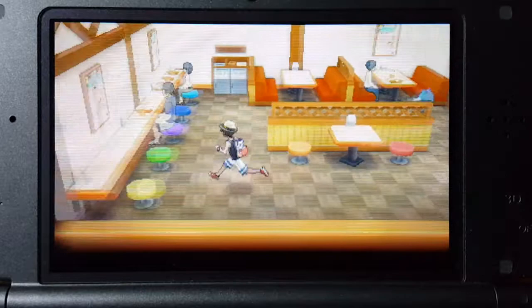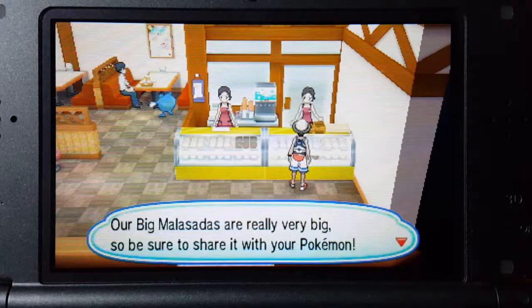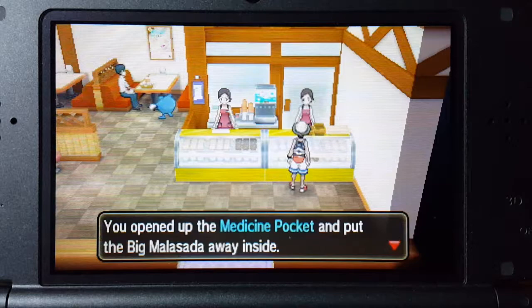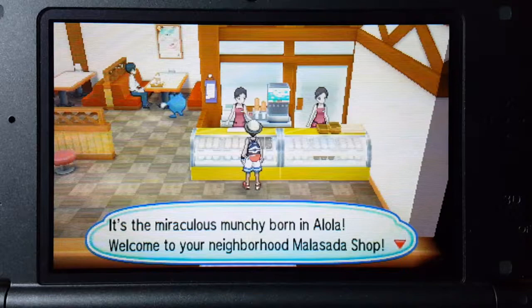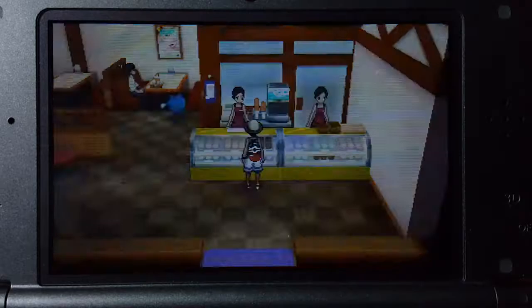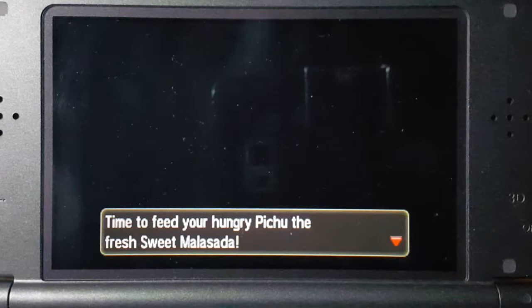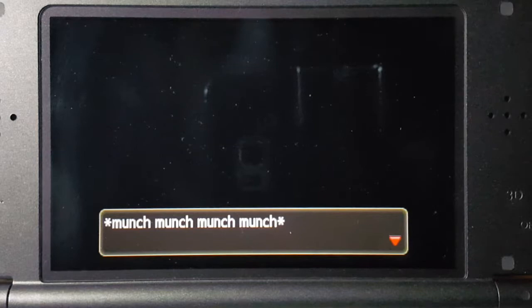I don't think I have explored this — let me see what they've got here. Big Malasada, want to buy one? Yes. Our Big Malasadas are really very big, so be sure to share it with your Pokémon. Let's buy a Sweet Malasada. I'm going to give it to Thor. Time to feed your hungry Pichu the fresh Sweet Malasada. Pichu took a reluctant bite of the Sweet Malasada — munch munch munch. Pichu's affection went up a little. Well, that's good.